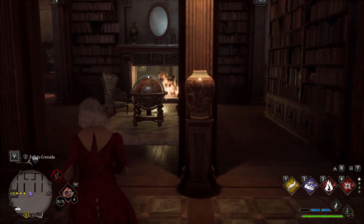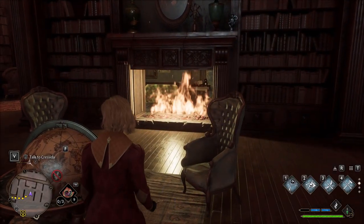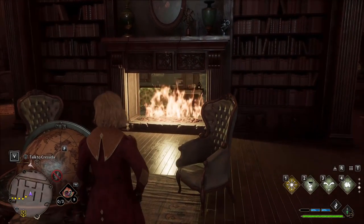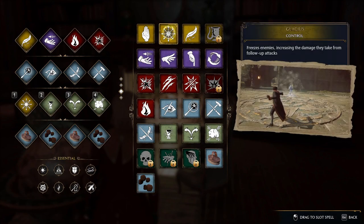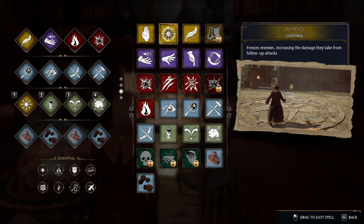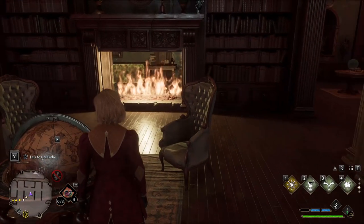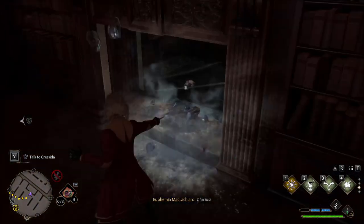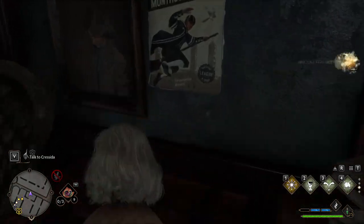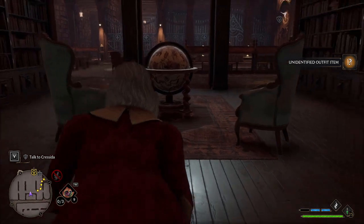There's the fireplace right there and there is a chest behind it. The only way to turn it off is using this spell, and the only way to get the spell is if you progress through the game and complete one of the assignments. Then you can go ahead and press to grab the item and you're good.